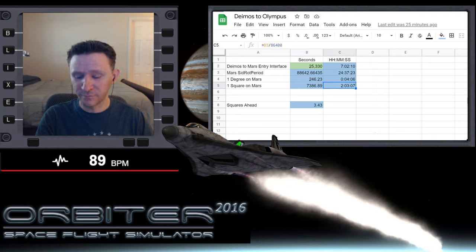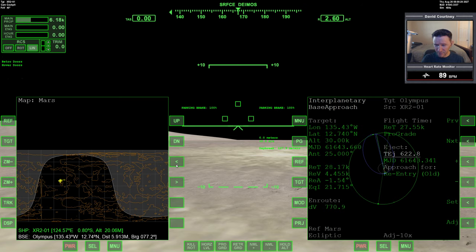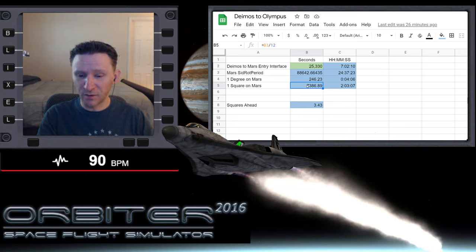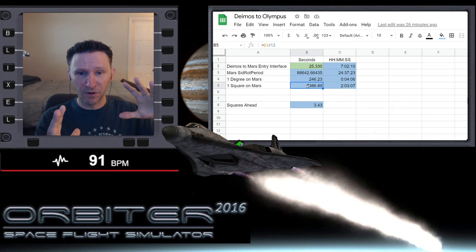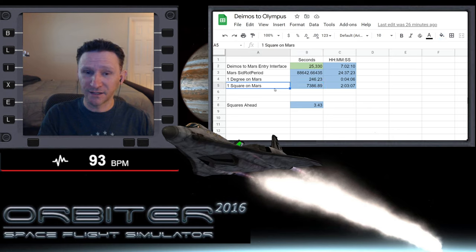So what is a square? If you look at MapMFD, you'll notice there are squares across the top. There are 12 of these: one, two, three, four, five, six, seven, eight, nine, ten, eleven, twelve - 12 squares. What that number represents is how long it takes for Mars to rotate the equivalent of one square according to MapMFD. That's actually quite useful to us, and that's two hours, three minutes and seven seconds.